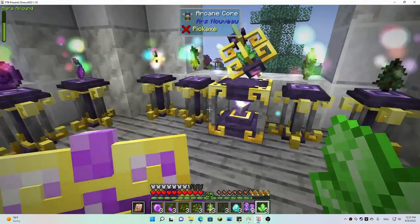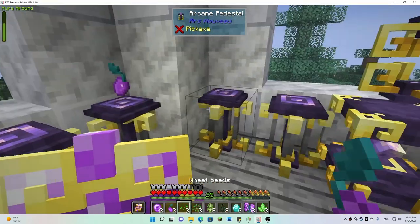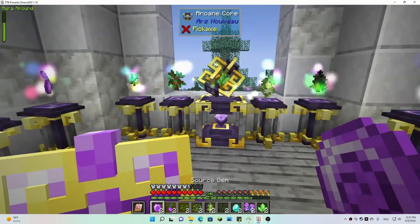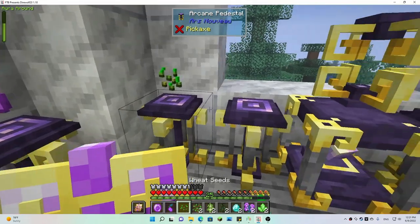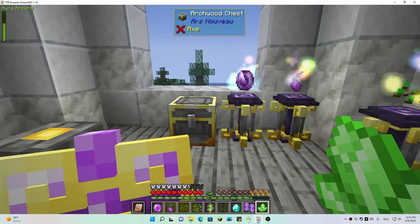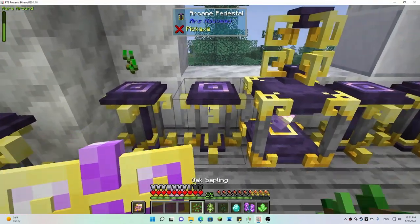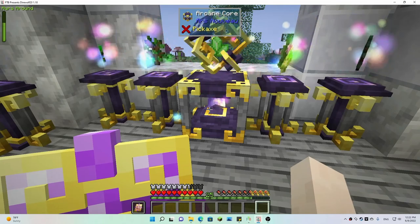In between episodes I did some harvesting of the ancient trees. One thing I found out was that when you harvest the ancient trees you don't get saplings back, so you've got to keep making the ancient saplings in the ritual of the forest. That's kind of inconvenient, but it's way easier than trying to harvest the nether trees — the crimson ones — especially since my fell spell does not seem to work with the nether wart leaves, so it's a lot harder to clean up those trees.